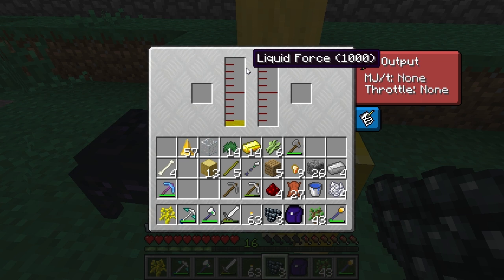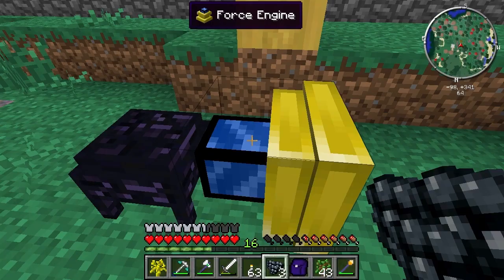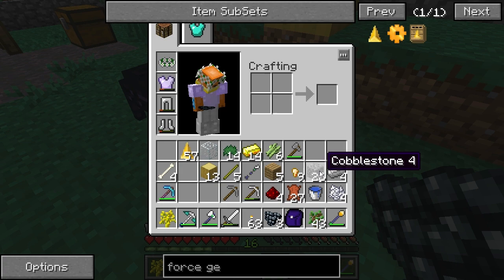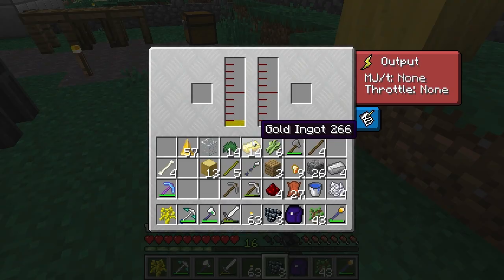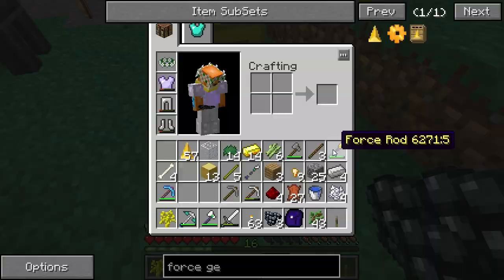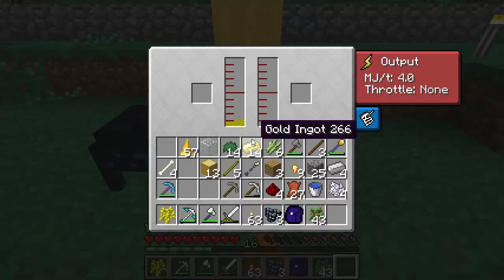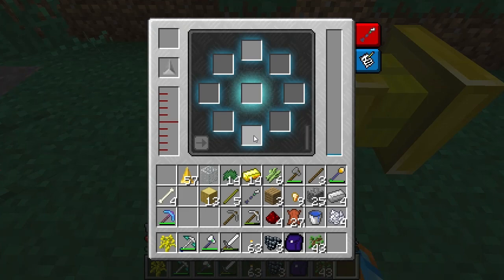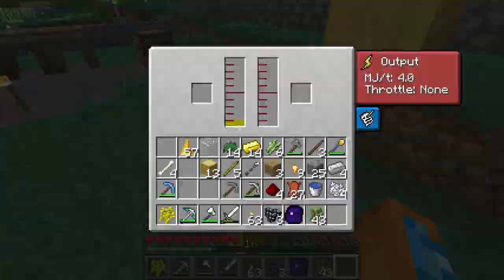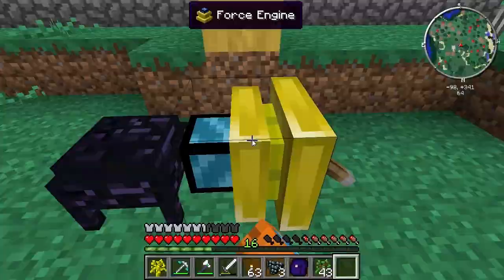You need something else as a throttle before it'll produce anything. Water or milk are good throttle options — let me make a lever. It works — using some up, slowly filling with MJ — but it's only making 4 MJ per tick. However, put water in it and it doubles to 8 MJ per tick, just for some water and liquid force.